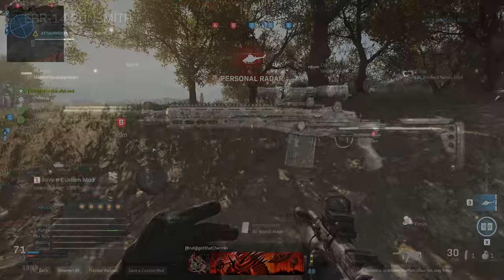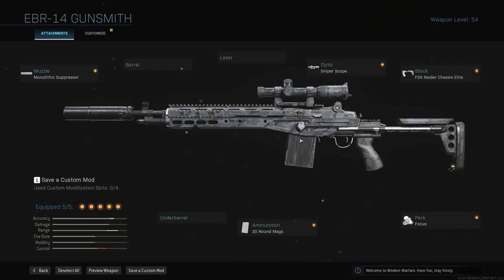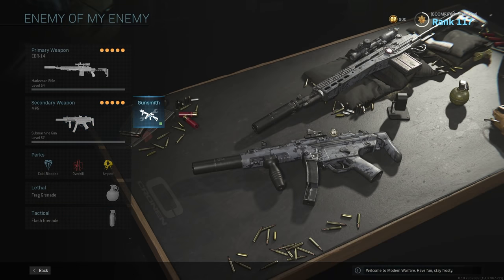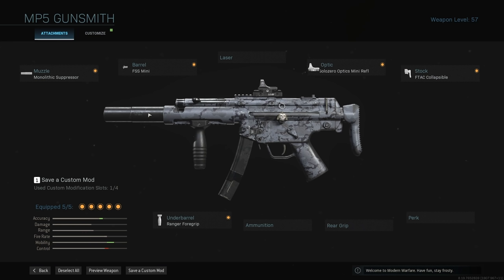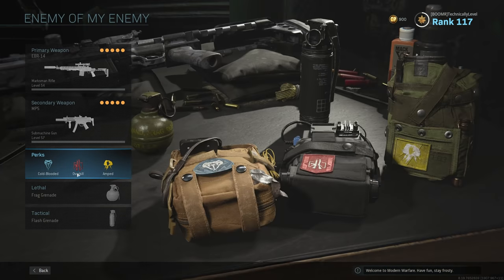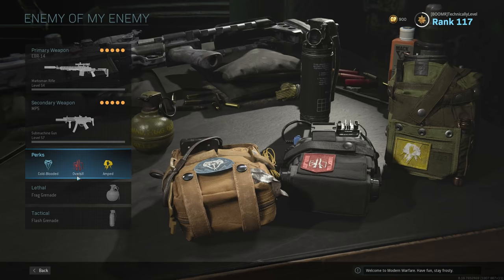Kyle's comment says to use the EBR-14 with a Monolithic Suppressor, Sniper Scope, FSS Raider Chassis Elite Stock, 20-round magazine, and the Focus perk. As for the MP5, he says to use the Monolithic Suppressor, the FFS Mini Barrel, Solo Zero Optics Mini Reflex, F-Tac Collapsible Stock, and Ranger Foregrip. As for perks, we've got Cold-Blooded, Overkill, and Amped. Finally, we have a Frag and Flash Grenade.